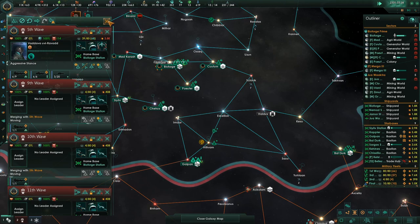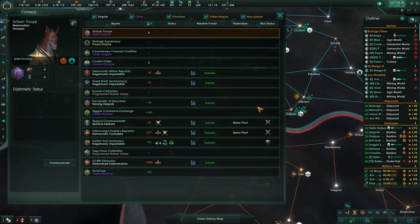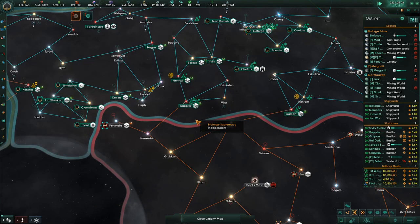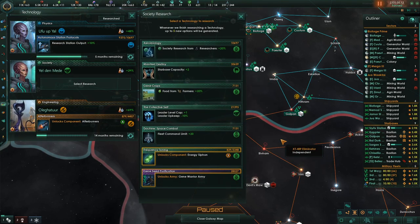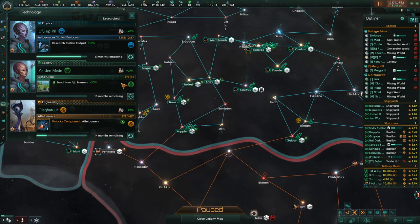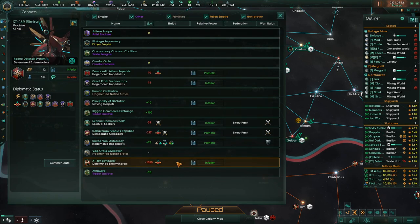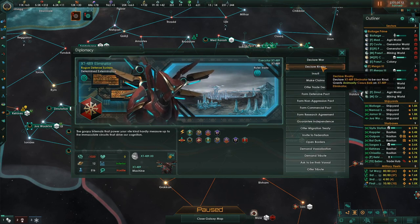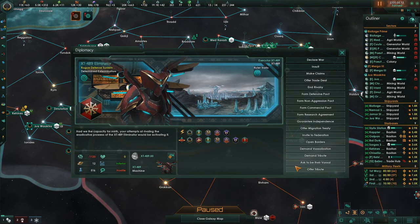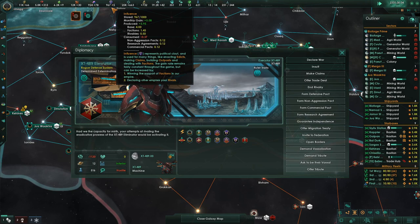These fleets are merging and getting ready to go, so I think the thing to do is go to war with these guys and try to exterminate. If we look at them, they're inferior and their fleet power is considered pathetic. There's the alien zoo — we knew that was going to be fast. I'm going to grab food from farmers. Let's communicate and declare — declare them to be our rival, which grants us a little more influence every month. Now we can declare war.